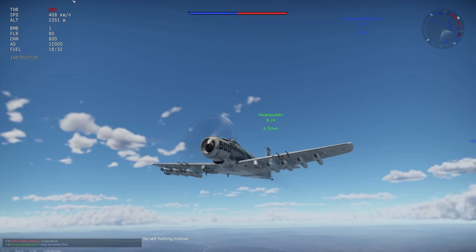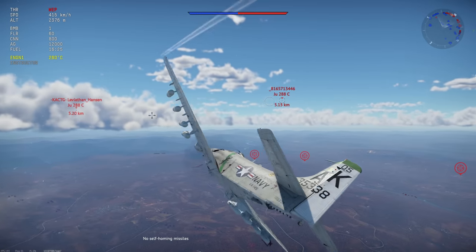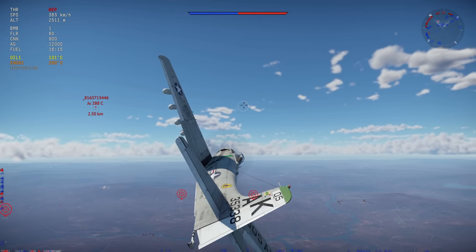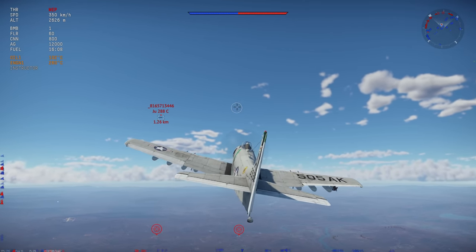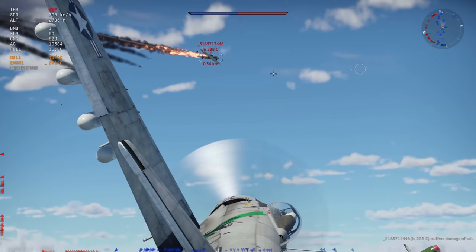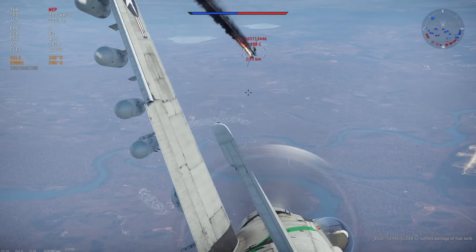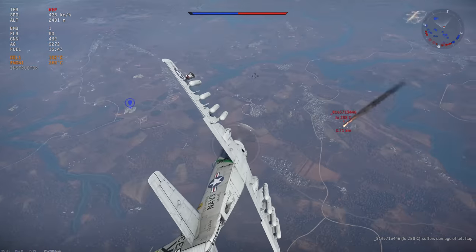As we get next to these JU-288 Cs, an important thing to note about this aircraft is that I cannot change the ammunition belts on the miniguns, so I'm not really sure what they have in them. This aircraft more or less has to be a head-on plane because the maneuverability, acceleration, and overall speed are not good. I'll try shooting at people from the side to get a nice fire on them — got an engine fire! These LMGs are not doing much damage.